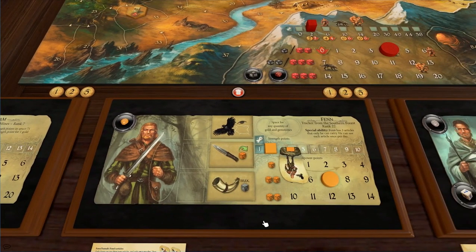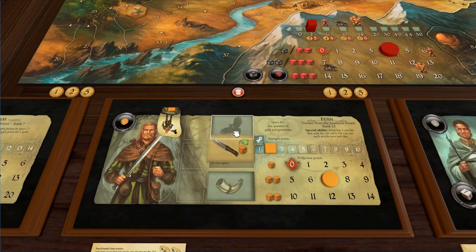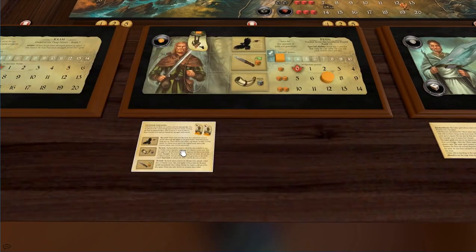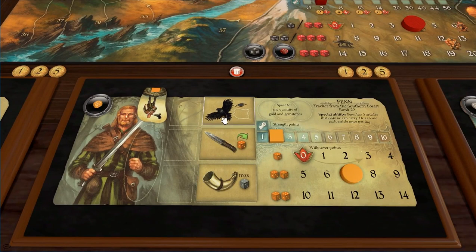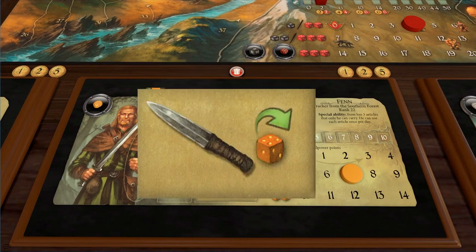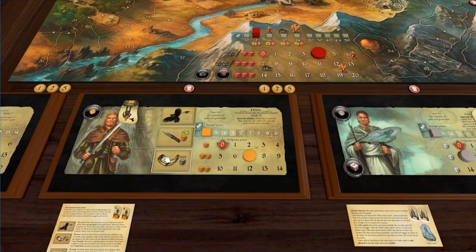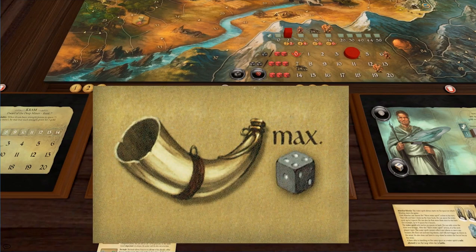Meanwhile, we have Fen, who is one of the new guys. He has all these extra items which can be used once a day. This allows you to peek at tokens, this allows you to reroll a dice, and this allows you to roll maximum dice. Unfortunately we don't really have anyone that can maximize this — he works really well with the ranger.